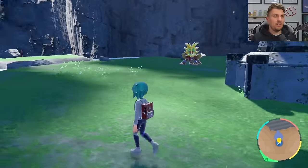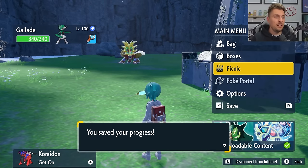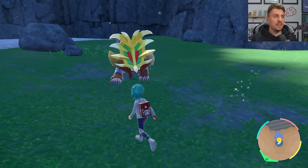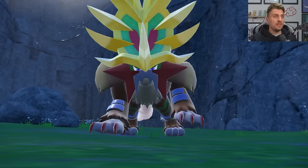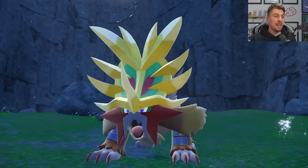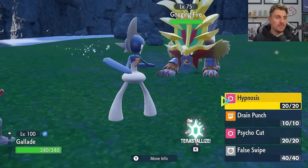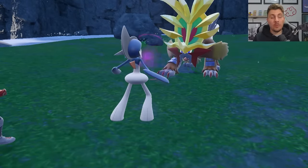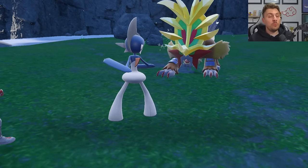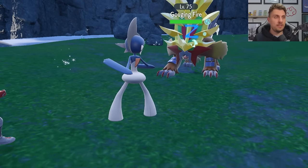This is the Paradox Entei. Save in front of it so if it goes wrong you can retry. This is going to be in Pokémon Scarlet — Pokémon Violet players will not be able to access this. Just walk up to it and interact with it to get the cutscene. The Paradox Entei looks way better than anything I thought it would. They are set to level 75, so if you've got a False Swipe user and something like a Glalie with Hypnosis to put them to sleep, that will make capturing it much easier.